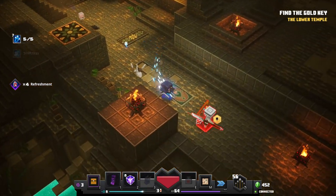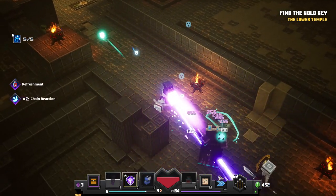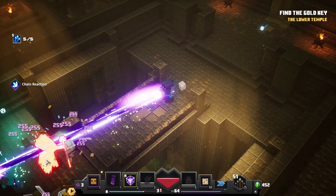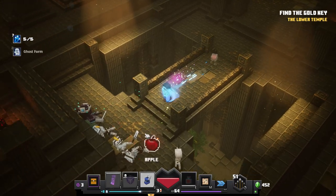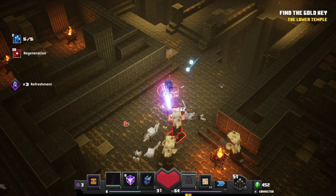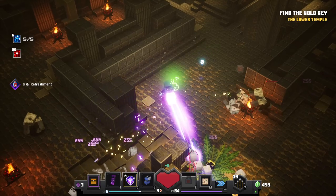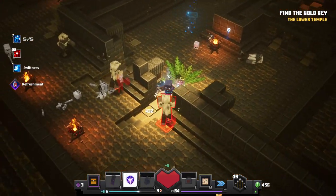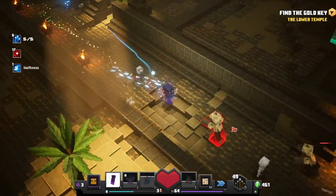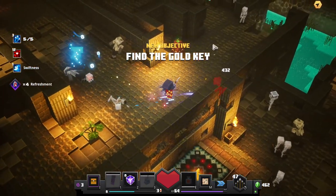That guy punched me pretty hard. These shield guys — I forgot about them, they're not pleasant. This guy too, he's not so fun, but we stormed through him. Artifact coming in to save the day again — oh my gosh, it's powerful! I'll use my potion now. Let's get rid of everybody. I'm supposed to be going this way — find the golden key, gotta be around somewhere.